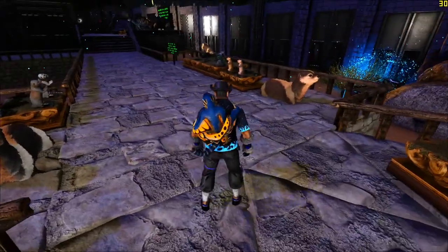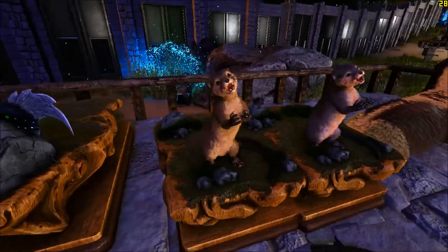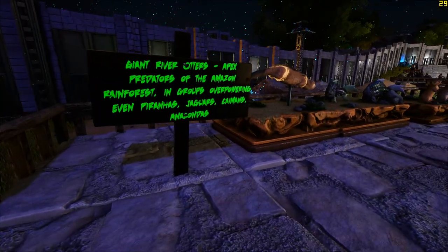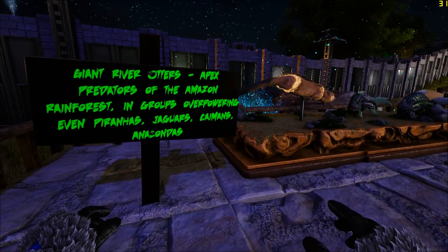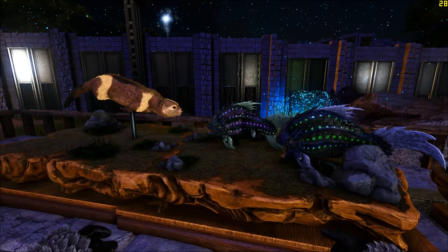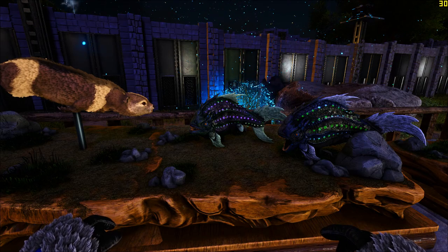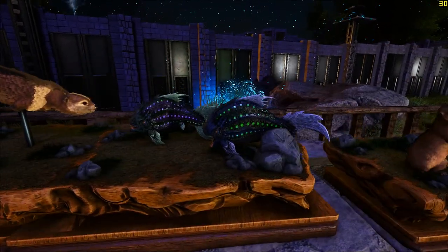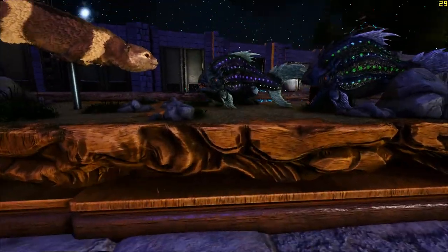Next we get Otters. The Otters seem to be all begging you to give them some food. But Otters are not something that begs, because Otters are actually apex predators in the rainforest. In groups, they can overpower piranhas, jaguars, caimans, even anacondas. There are actually videos in which a jaguar is perched atop a small branch, desperately clinging on, while an Otter below is no threat alone — but a group of Otters can actually kill a jaguar. That is how powerful they are.